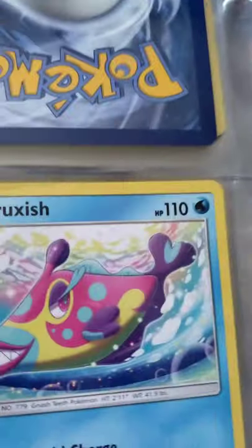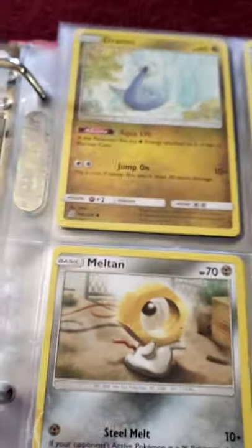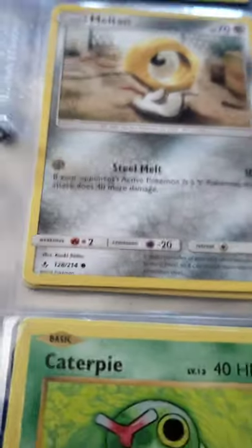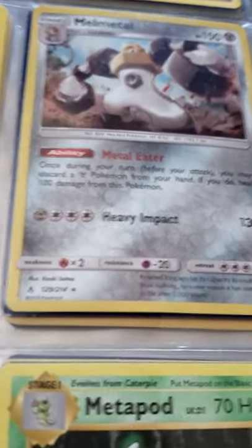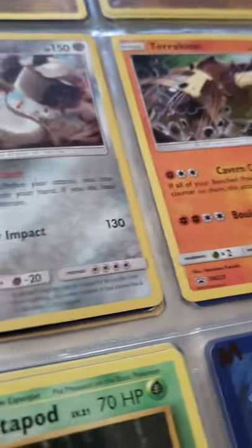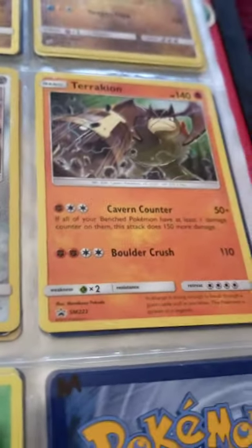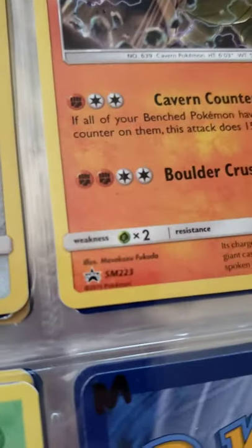I have Rockruff in Midday form. I have a Bruxish. I have a Deino, Zweilous, and Dragalge — Dragalge is a pseudo-legendary. Wait, it's not a legendary. I have a Meltan and a Melmetal, which is pretty hard to get — my friend didn't want to trade me anything for it, but I eventually got it. I have a Turtonator — look, that one's a promo.